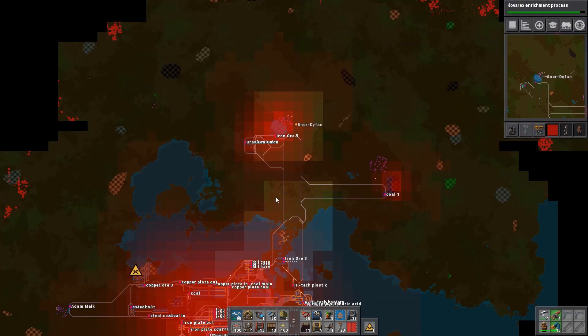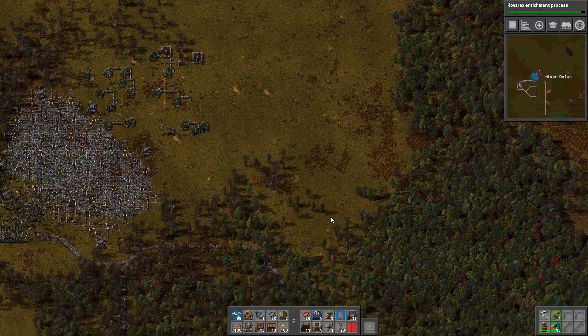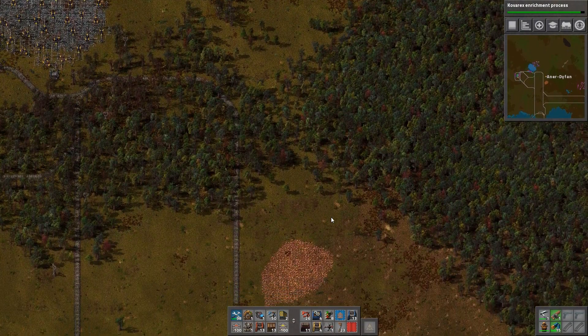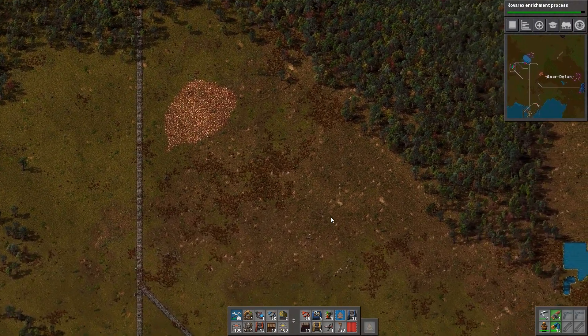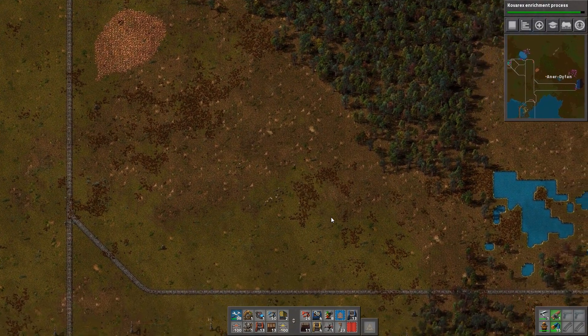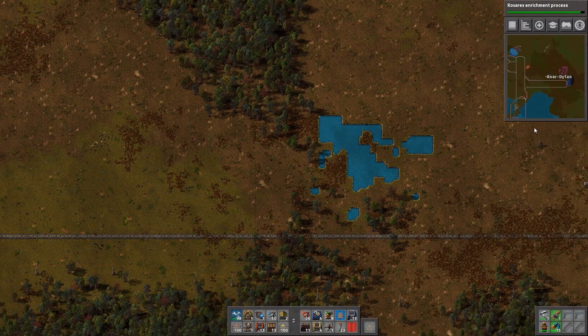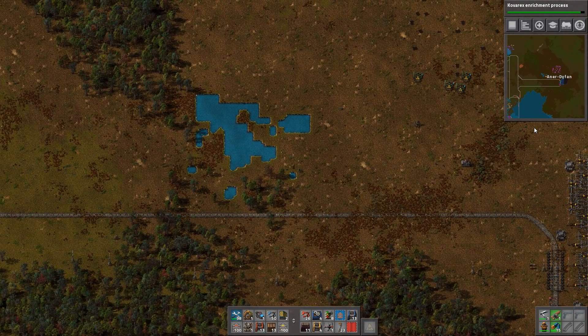There's no water up here, that's a bit of a bind. There's a lot of iron in these chests. I'm going to do this massive 5000 patch — I'm going to make this into a solid fuel refinery.